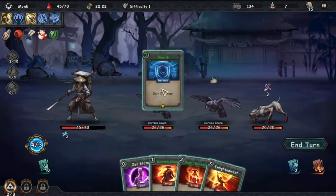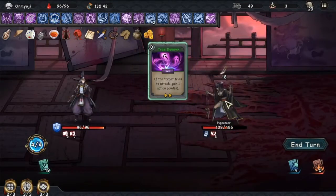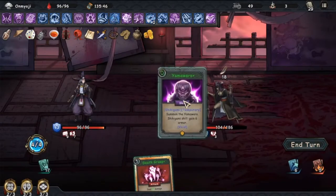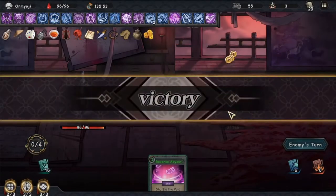Castle Morihissa is a roguelike deck builder game where you need to be strategic when building your deck, playing your cards and choosing the best path available to you. And whilst building combos and synergies can be quite exhilarating and satisfying, the game can be unforgiving. My name is Bruns and these are my top tips on Castle Morihissa so you can perform better and get those wins more often.